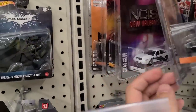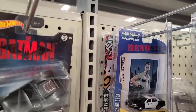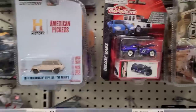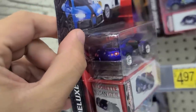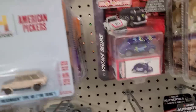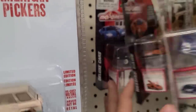Let's look at some of these Greenlights: NCIS, Beverly Hills Cop, Yellowstone, NCIS again, History Channel, Brady Bunch, Lieutenant Dangle, Coming to America. Some Majorettes — look at this, there's the Nissan GTR Majorette, not a bad looking little car. Then there's the Bug, the Lamborghini Scion — that is a really nice looking car — and the Ford Mustang.